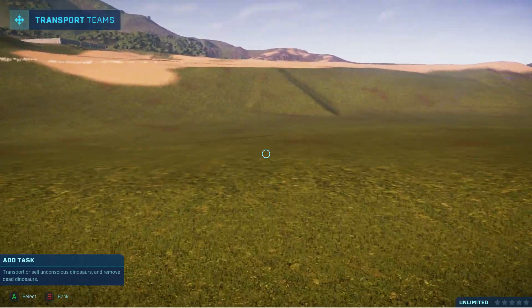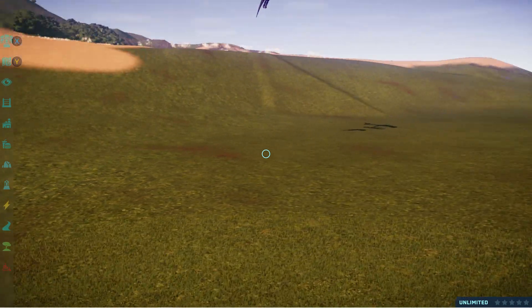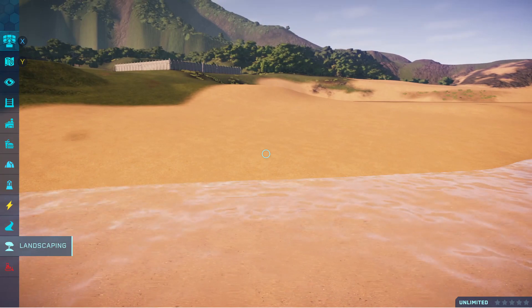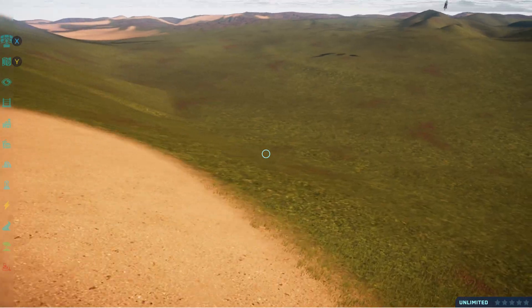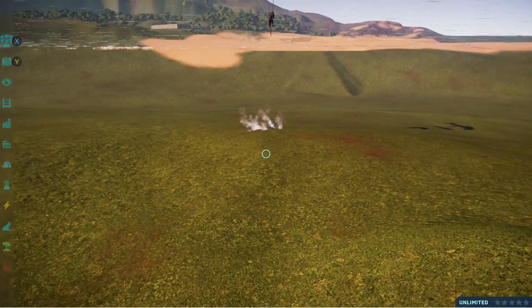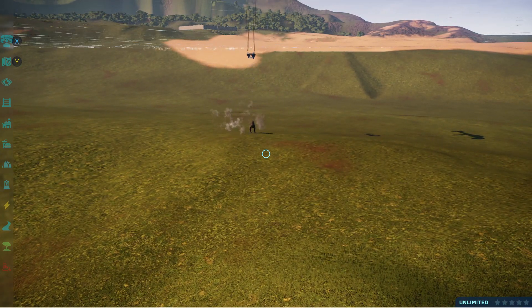I put the T-Rex out there just to see if he'd walk back or where he'd walk. Behind the landing spot there are some built-up hills — I built those up by raising terrain from under the water, which is possible but time-consuming and a bit difficult. Thankfully, those terrain changes were not affected by the save-reload weirdness. So there's our T-Rex, under the water.